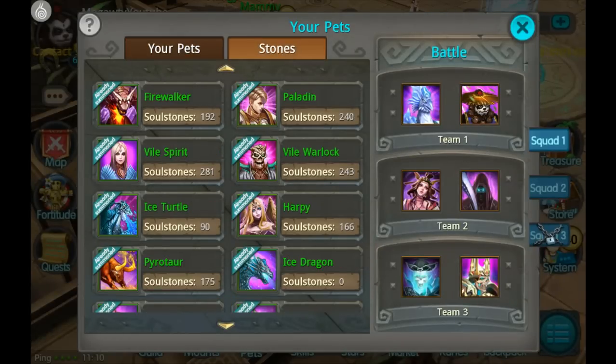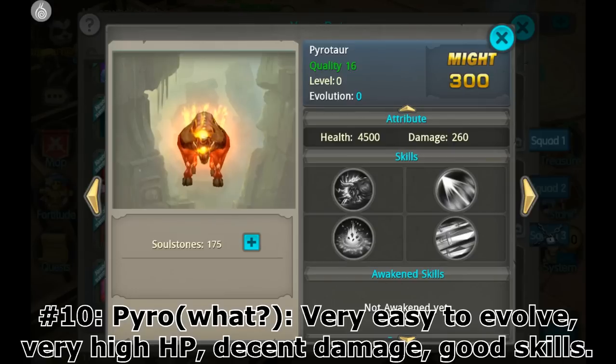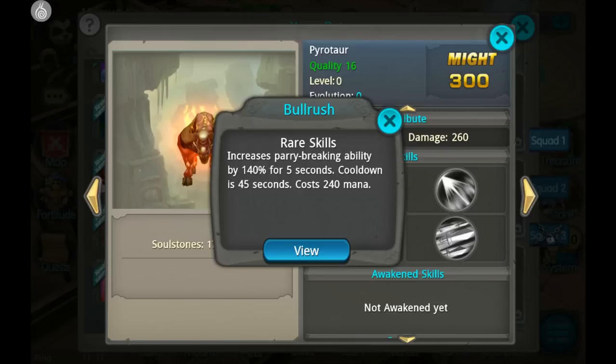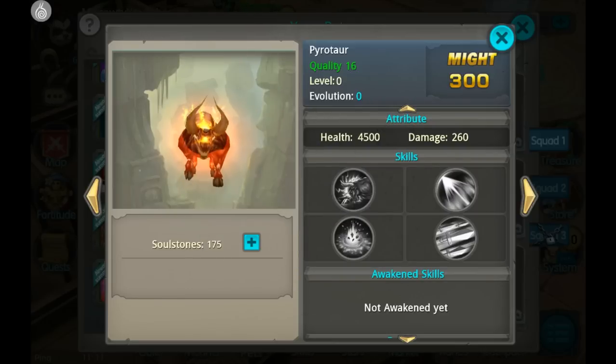Our number 10 pet is going to be Pyro Tour. I'm choosing him for number 10 because once you get him to a pretty decent level, he's a really nice tank. His rare skill is amazing for PvP, as long as your opponent is in Transform to Captain Sam. And his second skill is also great — it stuns the enemy for 3 seconds, which is nothing to joke about. 3 seconds is a very long time in a PvP match when they can't do anything.